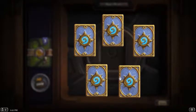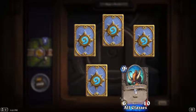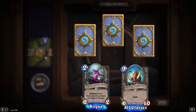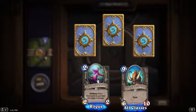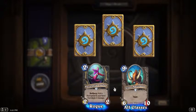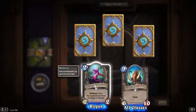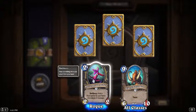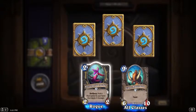Six mana 6/10 with taunt for nine mana - yeah, I'm not impressed by that card. Two mana Razorpetal Lasher 2/2, battle cry: add one Razorpetal to your hand that deals one damage. I don't know - it's better than a generic 2/2, but I prefer the 2/2 that gives your spells spell damage plus one.